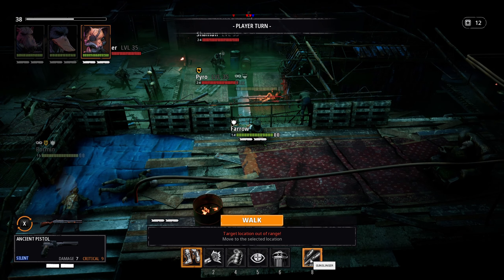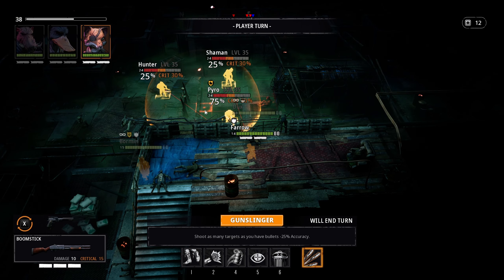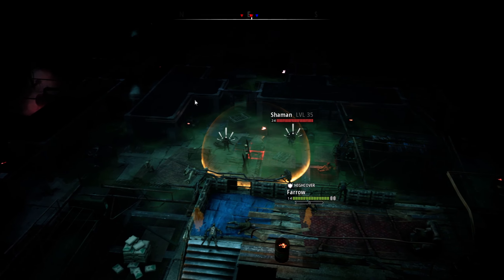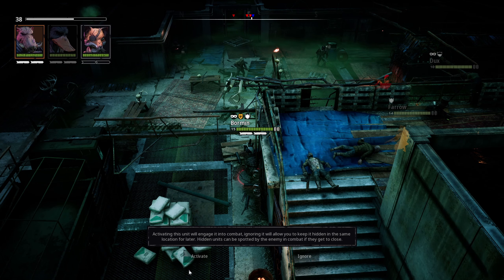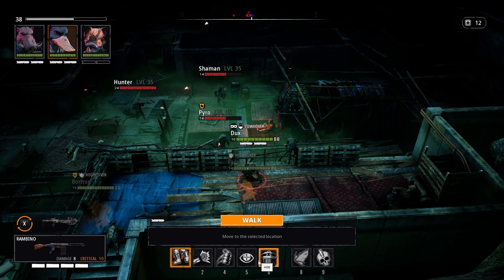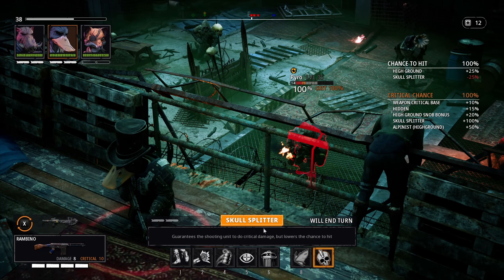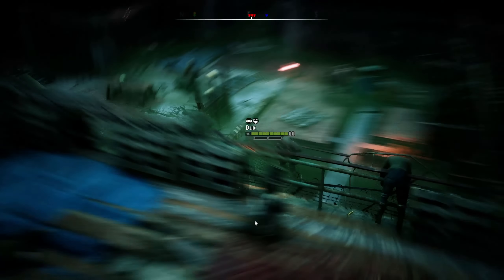We'll save into a new save and change the gun — gunslinger. But only 25% chance on the other guys, so we'll have to take it. We hit two out of three — awesome! We'll use Dux next, change over to the gun, and use Skull Splitter on the Pyro. Let's go! That worked — what do you think about that?